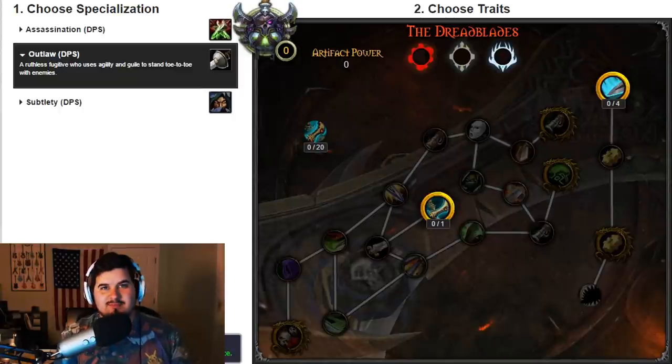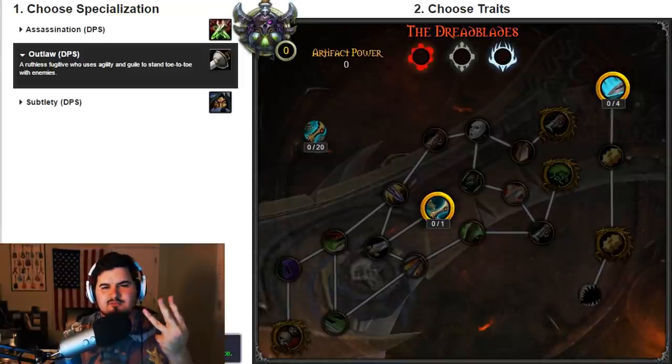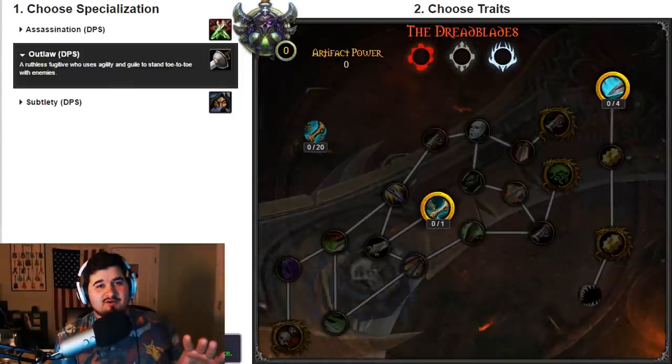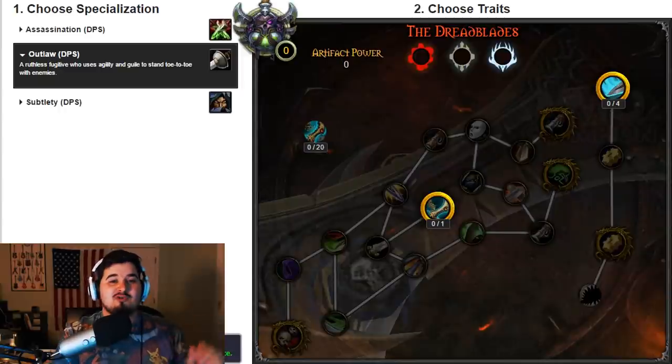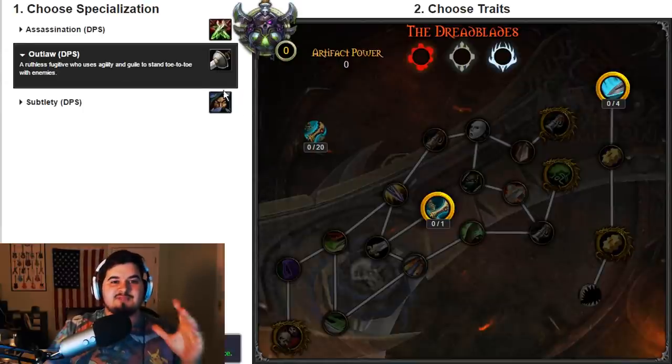This one has to do with your artifact weapons. You know how there's the whole thing with artifact weapons — we get all these cool traits, three major traits which are like the dragon traits, and then that extra one we have to farm for season three. Well, they added more to the artifact weapons. I don't know if this is finalized, but they added some interesting extra mechanics to every single spec of rogue, and I want to take a look at those as well as just how much AP you'll have to farm.